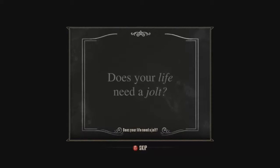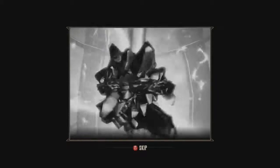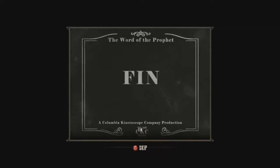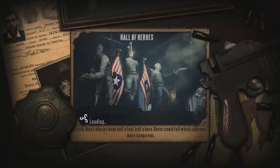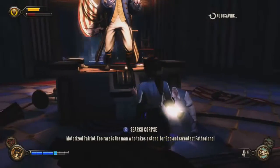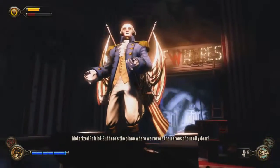Let's see what's going on in here. Does your life need a jolt? Try Fink's FMJ. Thanks, Mr. Fink. Venator. Alright, let's enter the Hall of Heroes. Too rare is the man who takes a stand for God and sweetest fatherland. But here's the place where we revere the heroes of our city dear.